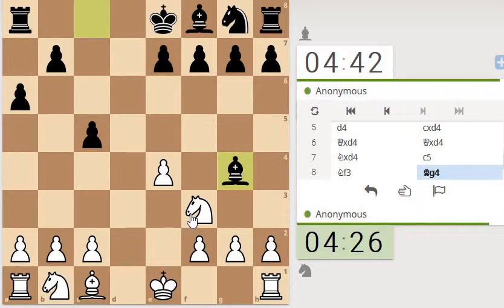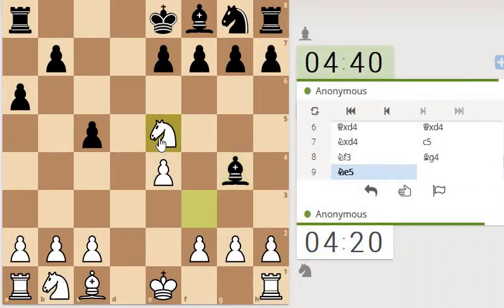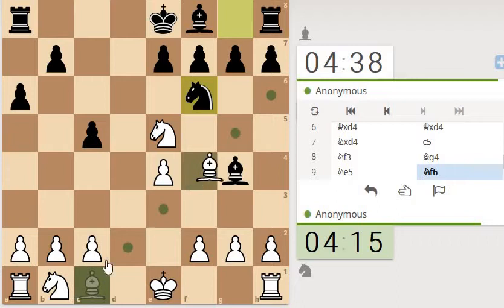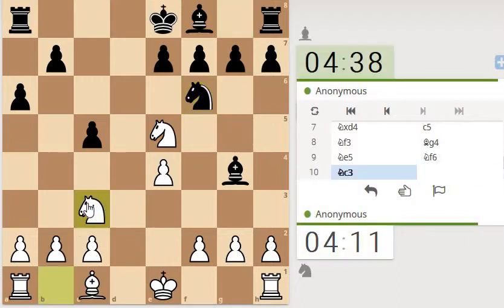So there's nothing behind the knight so I can freely move the knight and attack the bishop. Let's just bring it back round again. This knight's defending. He's also attacking our pawn. So let's just bring this knight here, protecting the pawn.